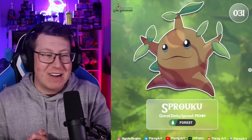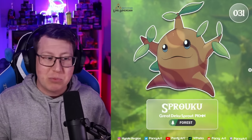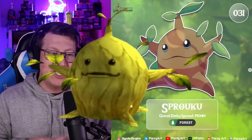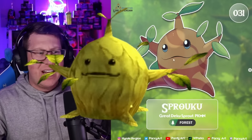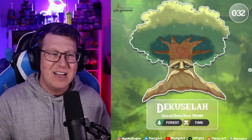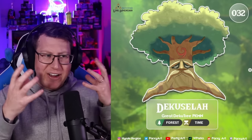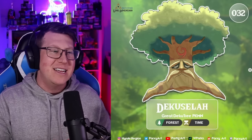We have our Deku Nut Pokemon in our grass starter, but we need a little bit more. So here we have our Great Deku Sprout Pokemon, a grass type which looks just like the Sproutling of the Great Deku Tree. And of course it has to evolve into our Great Deku Tree - this is the Kuzula. Looks just like it - massive tree with the facial features of the Great Deku Tree, with that same expression.